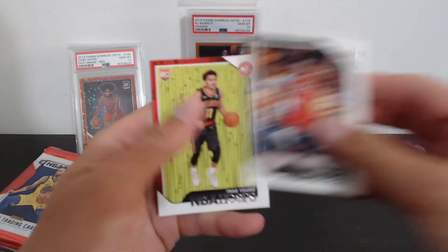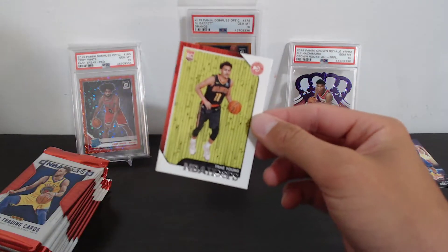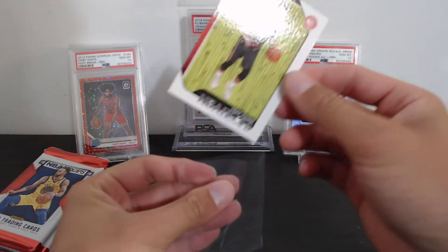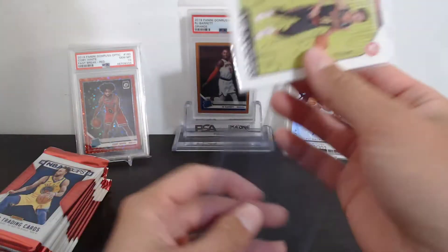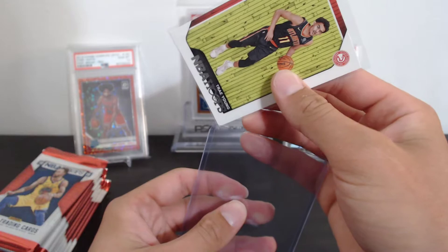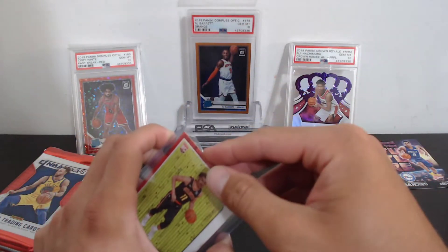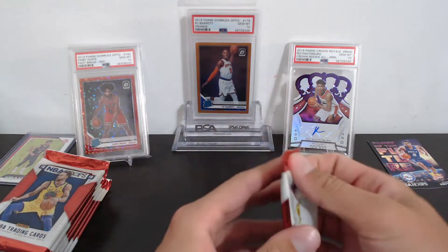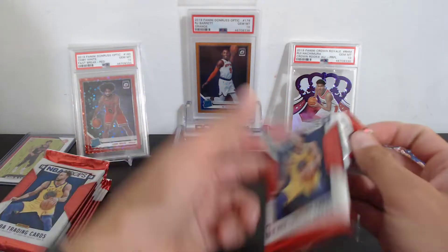Got a Buddy Hield, Alfred Payton, Dennis Smith Jr., a Giannis — a little Giannis action! And a blue Zach Collins, that's the blaster exclusive. There's Draymond Green, DeMar DeRozan, and — there he is — Trey Young coming out of pack number two! That's what we like to see. Getting Trey all sleeved up and top-loaded. Two packs in and we've found Trey. Now let's just get Luka out of the way and everything else is free.